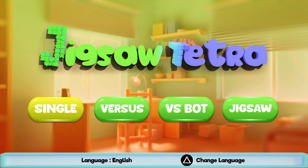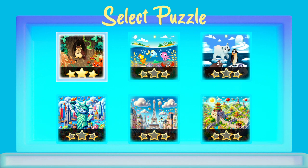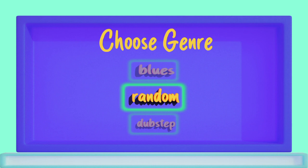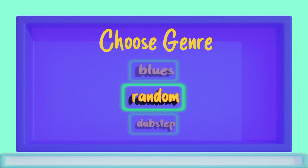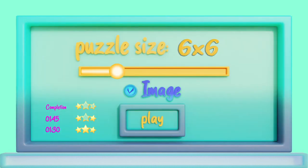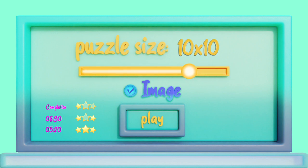Let's take a look at Single Jigsaw Tetra. You get some different maps here, you get ratings on how you do — how many you missed, how many you might not get. You can choose between different genres, do random or classical. Now here is where it's going to get you if you're going for the platinum — you have to do specific sizes. You can go all the way up to 12x12. The trophies are for sizes four, five, and six, usually on easy, medium, and hard. We'll just do the classic size.